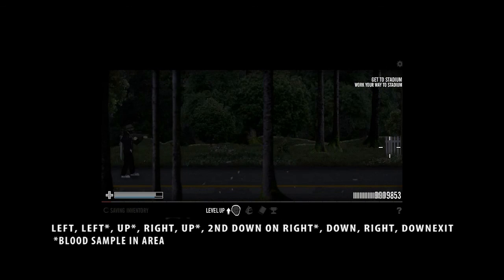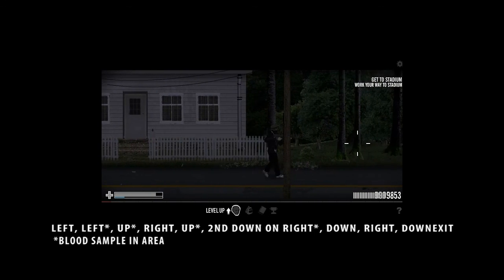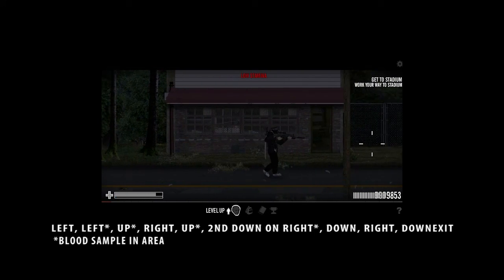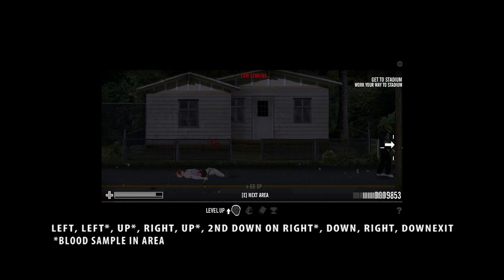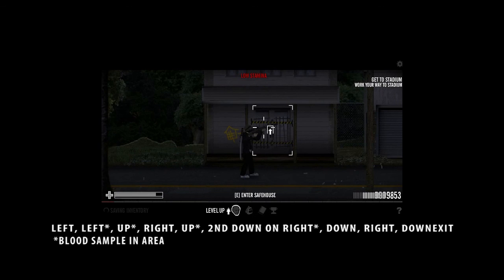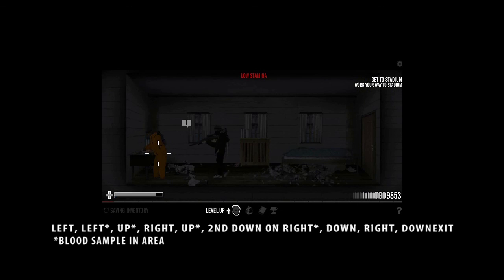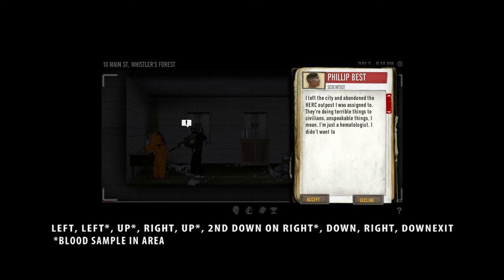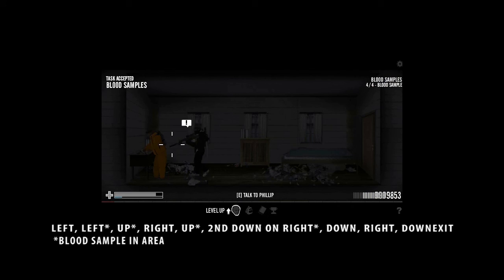Alright, almost there. So this is the first house — this is not the safe house. Let's keep running. Here it is — here's the safe house. Let's go upstairs and talk to this guy. Phillip: "Can you find the blood samples for me?" Etc. Except we already did it.